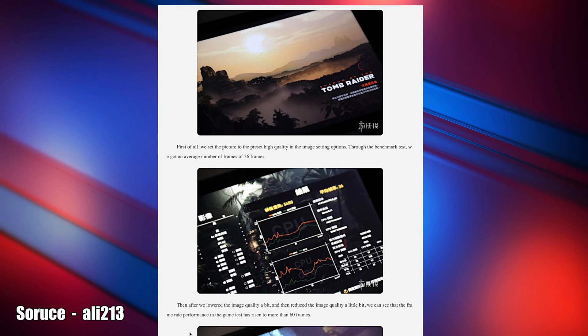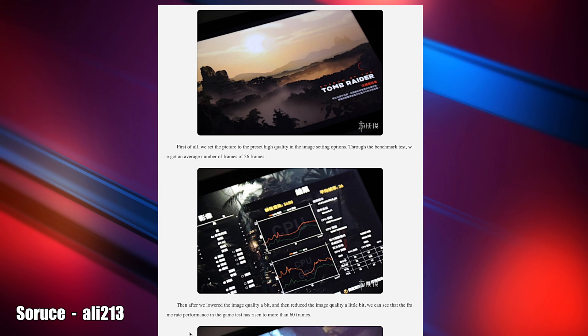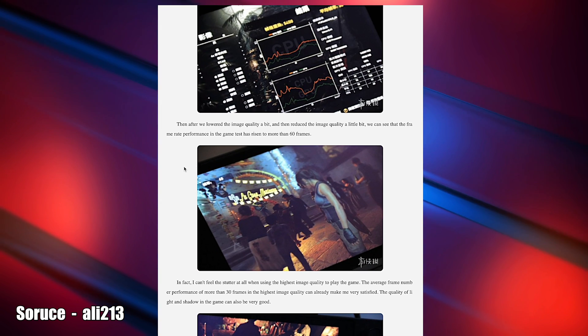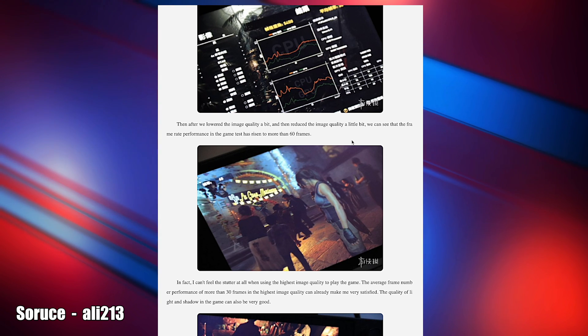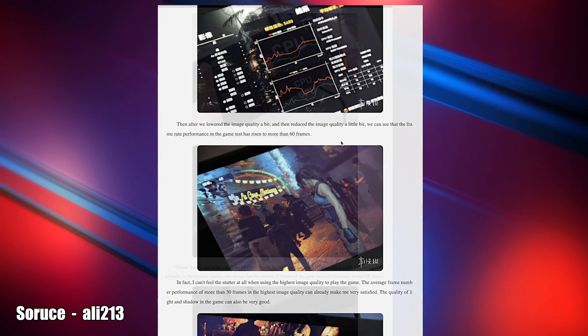First on the list: Tomb Raider. With a high preset running the built-in benchmark, they got an average of 36 frames per second — not too shabby, and remember we are on a 1280x800 screen here. When they dropped some of the settings down — probably to low — they got 60 frames. In my opinion, that would be totally possible at that 720p resolution on low settings. That's definitely looking pretty good.